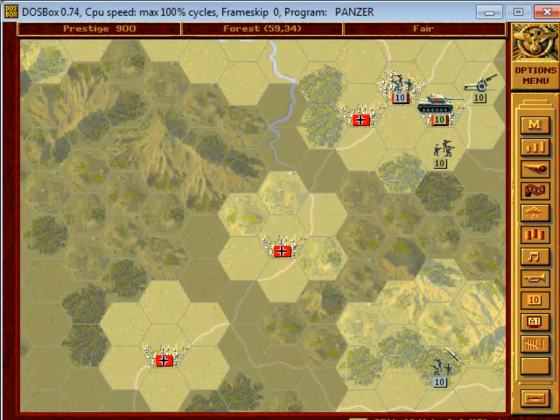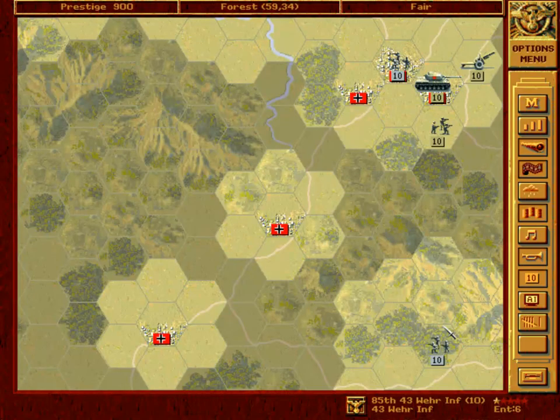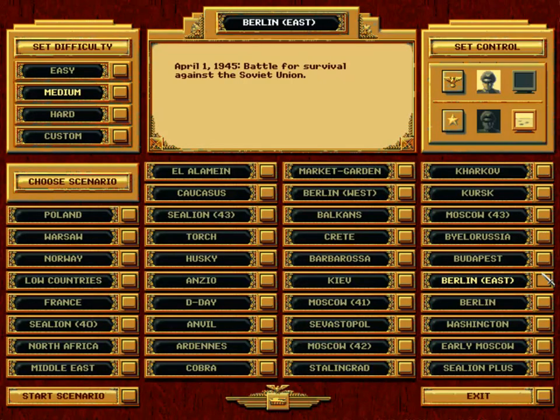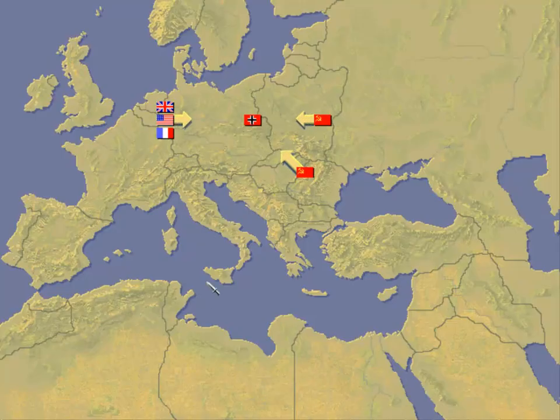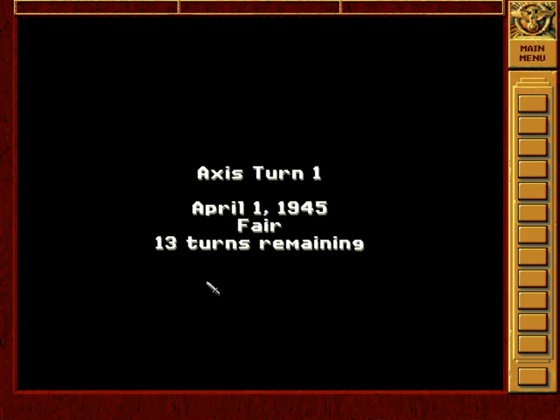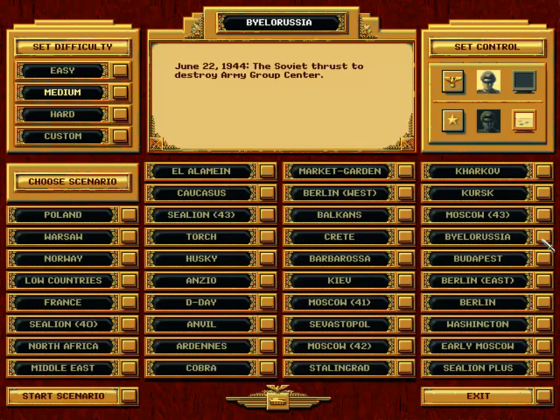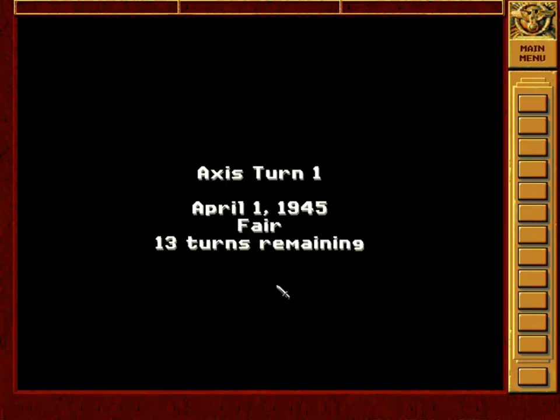Sorry about that, some problems. Let us take a look at what this scenario looks like. It is April 1st, 1945, and as you can see, the Germans were getting attacked from both sides — the Western Allies and the Soviet Union. There are 13 turns remaining.